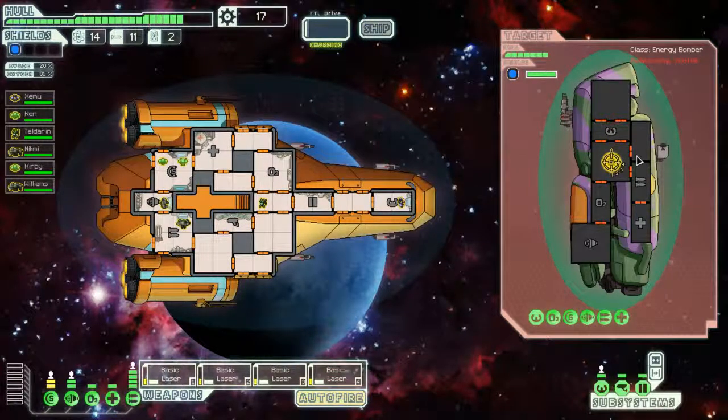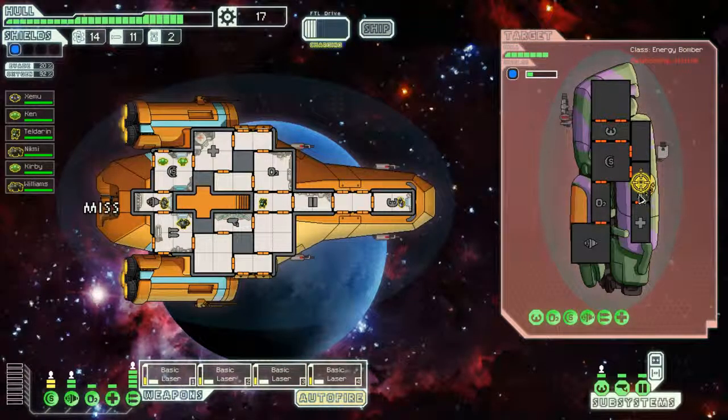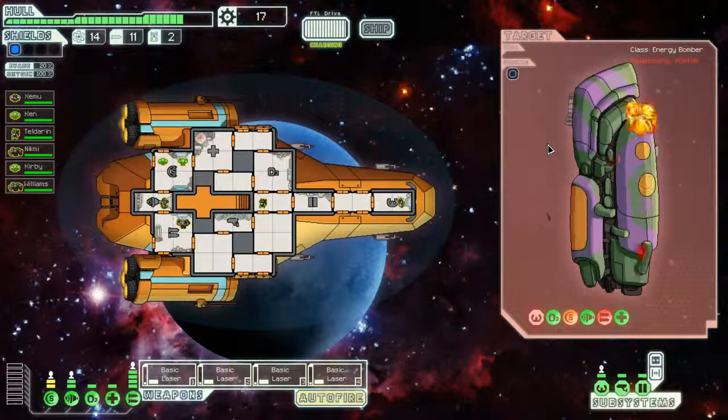We're going to take some hits here, but that's not a big deal — it only shoots one, so that bomb is all we have to worry about. I'm actually going to shoot at that — it looks like an ion bomb, no, it's a regular bomb. Okay, now your bomb's offline. We're going to fire one more at the bombs so you don't get those back online. You're charging your FTL — we've dealt with that before. We're going to take your cockpit out. Two with the shields, two with the weapons — why not. And you're dead.